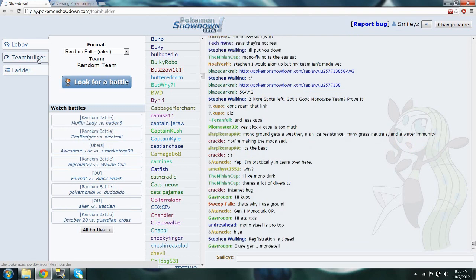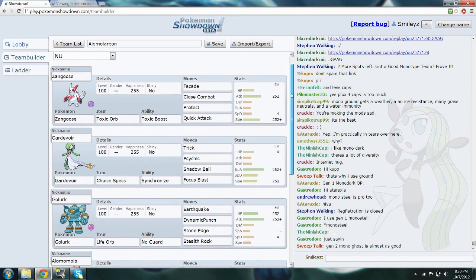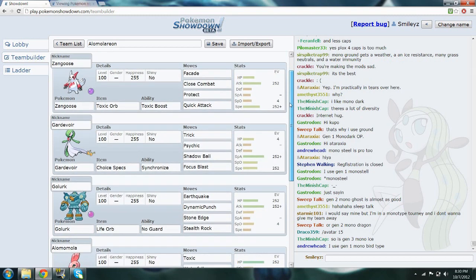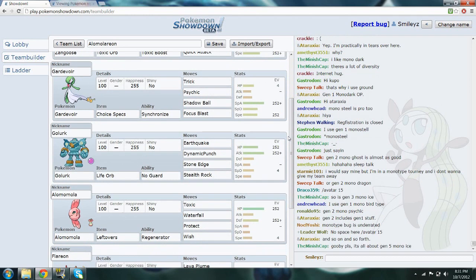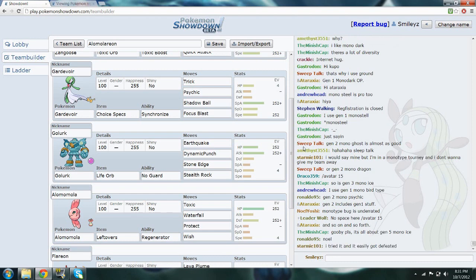I uploaded the least because I never get good battles, but anyway here's the team. We've got the toxic orb toxic boost Zangoose, which kills everything — it's just really powerful, decently fast, great on all teams, and I think it's going to move up. We've also got choice specs Gardevoir, because Gardevoir usually runs scarf but it has the highest special attack stat in NU, so I wanted to try a choice specs set that can really punch holes in teams.